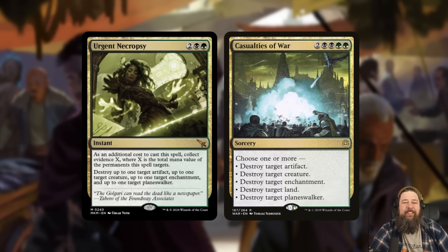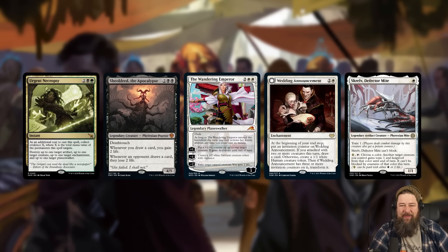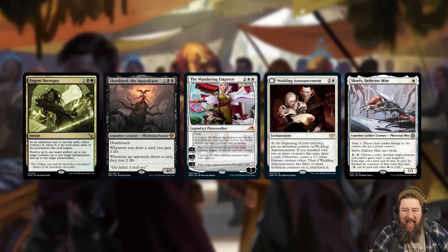The card's ceiling is incredibly high. The challenge is going to be: can you actually get enough evidence in your graveyard consistently to blow up what you want? Think of the dream scenario — you want to blow up a Sheoldred, a Wandering Emperor, a Wedding Announcement, and some artifact. If you want to blow up all these cards, you're going to need to exile 12 mana value worth of cards from your graveyard at least, which is kind of a big ask.